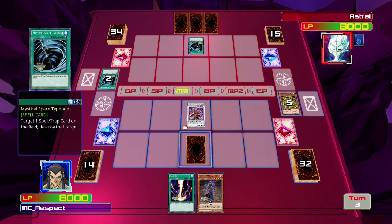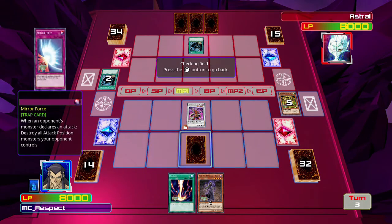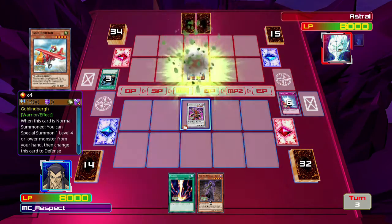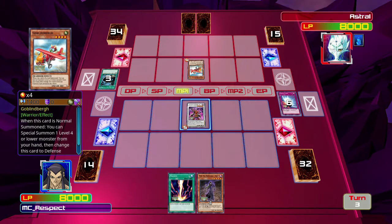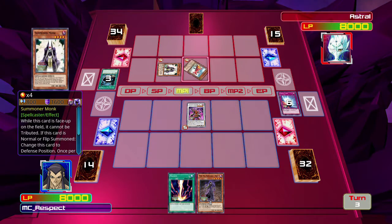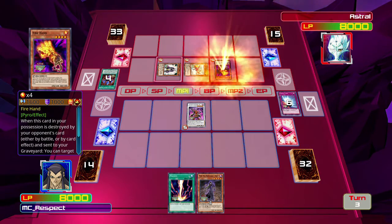I guess I should talk about Shien's effect — I should be trying to talk about everybody's effect. What card is this? Mirror Force? Not important enough to save. I don't know what other spell cards he might have. If I used Shien's effect right now — well, Shien's about to die anyway. I probably should have gotten that Mirror Force.